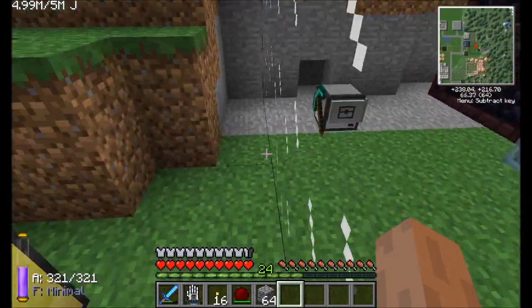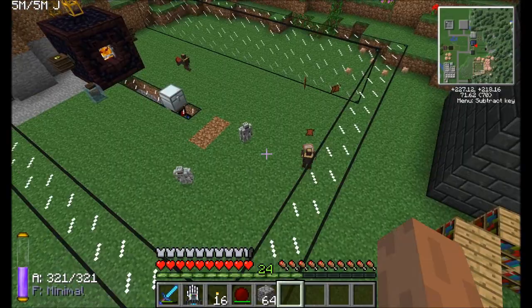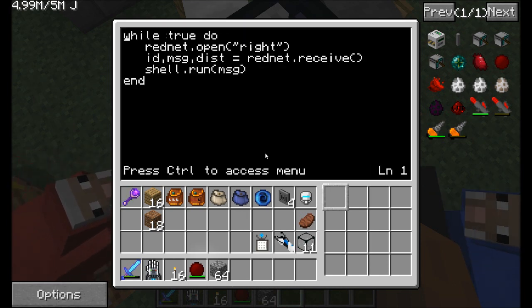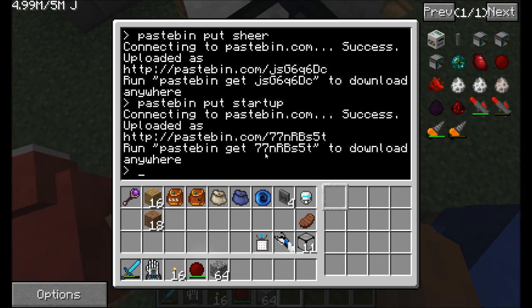Now let's set it up so that we do something similar with our sheep. I'm going to update the programs on the sheep, and when I'm done I'll paste in everything for you guys who are interested. I modified the sheep code — instead of the program running endlessly and sleeping every 60 seconds, it's a one-time run. Every time I run the shear command, it's going to go ahead and shear the sheep once. The startup program is similar to the one on the other computer, where it sits there and waits to receive a RedNet message. I'll pastebin the shear and startup programs.